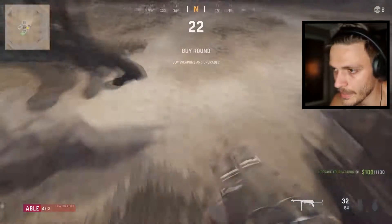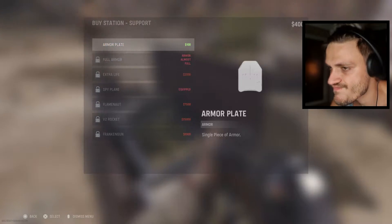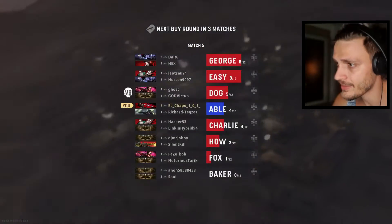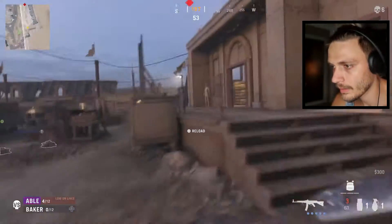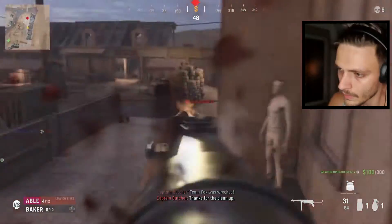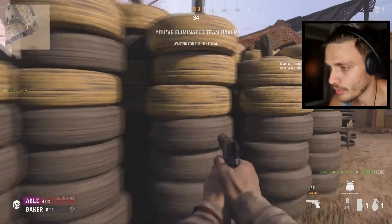Bonus buy — gonna buy some plates. Four armor, hopefully we're gonna face a team with not that many lives. George has eight lives, but we're facing a team with basically no lives. Okay, there we go. Only six teams remaining — when you eliminate a team it gives you a free upgrade.